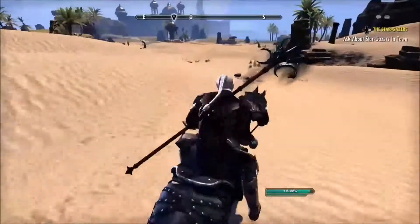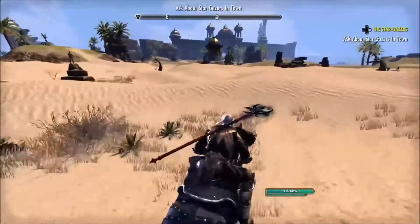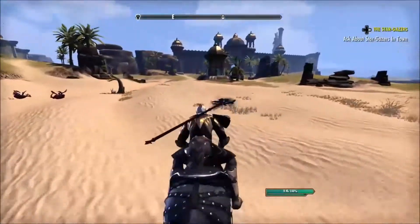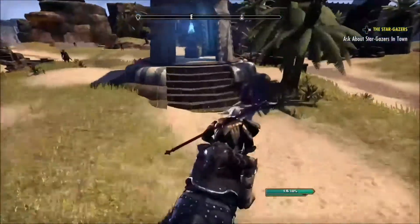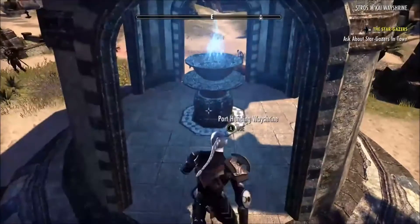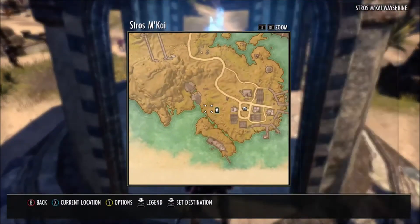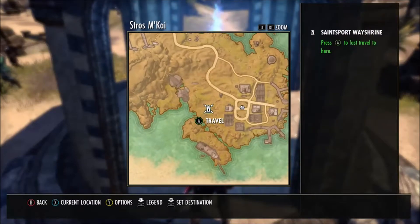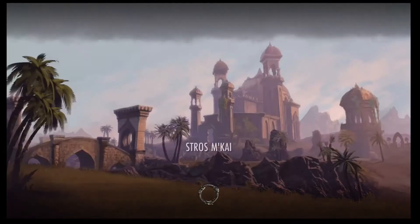Once you go here, you want to go back to the Way Shrine you started at — and this is not the end of it. You're going to want to Way Shrine to the southern Way Shrine, the Saints Port Way Shrine. Go ahead and travel there to begin the second leg of this huge circle that we're going to do.